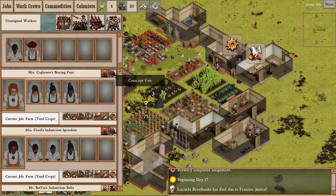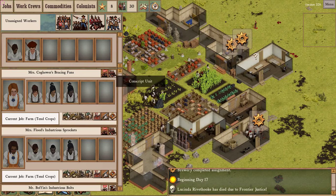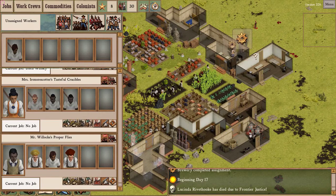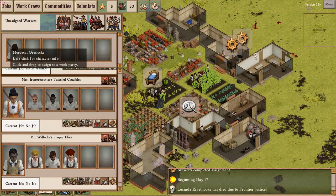Let's see the state of our work crews. These two are without a work crew because their overseer died - it might have been Lucinda Riverhook or it might have been that other lady. I'm going to stick them over here. Yeah, that's the ticket.